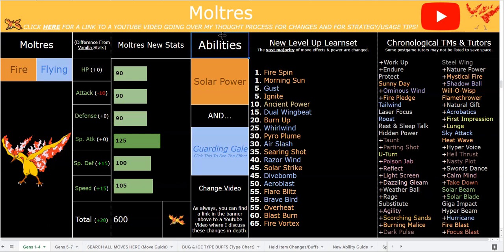Overall, Moltres has high base power moves like Overheat, which is special Flare Blitz; Blast Burn, which is a Fire-type Draco Meteor; and Fire Vortex, which is essentially a stronger, more accurate Magma Storm. In the Sun you also have Solar Beam, which will always crit — a 90 base power move that always crits. You can use Solar Beam right after Blast Burn to ignore the Special Attack drop, and the same trick works with Air Blast, which also always crits.